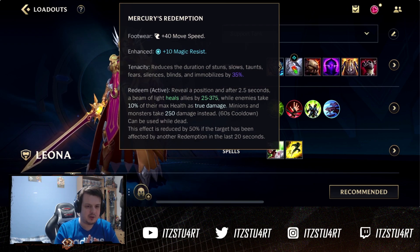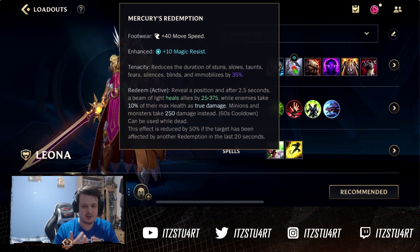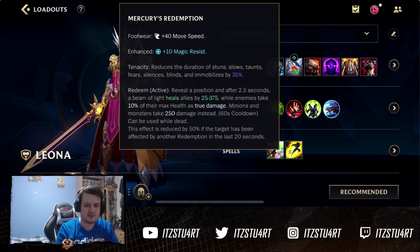Redemption is probably going to be a rush now on support. Since the nerf of Locket of the Iron Solari, it costs a lot more money and doesn't shield as much, so Redemption will be a really good item on supports now. For boots, if you want more magic resistance and tenacity go for Mercury Treads.